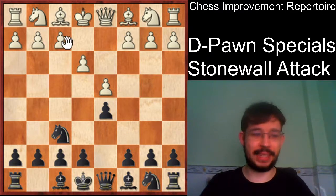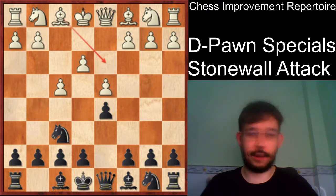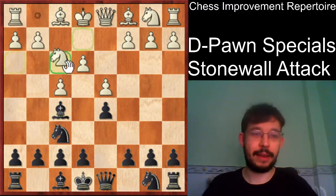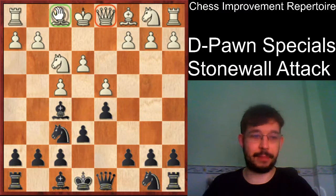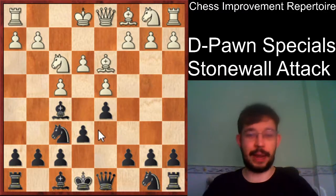Basically, if white plays f4, bishop d3 is kind of the critical move. The reason bishop d3 is a better move order for playing the stone wall attack is because that way you avoid bishop f5, which just gives black a very powerful bishop. After knight f3, this is quite an indispensable move, and white's main move here is to play bishop d3.